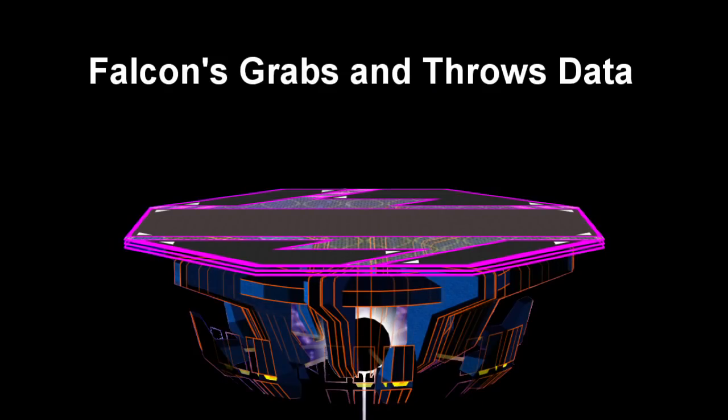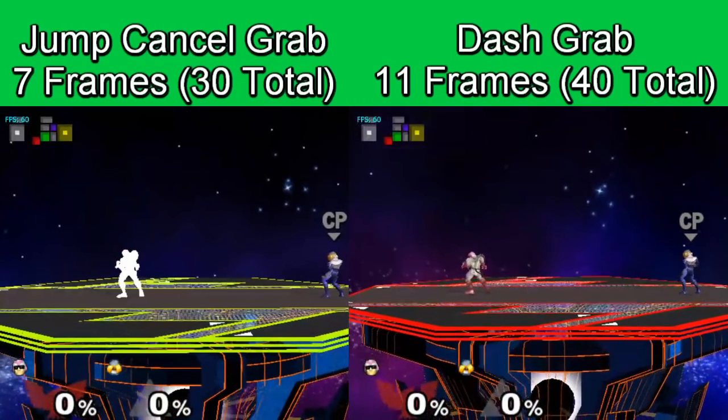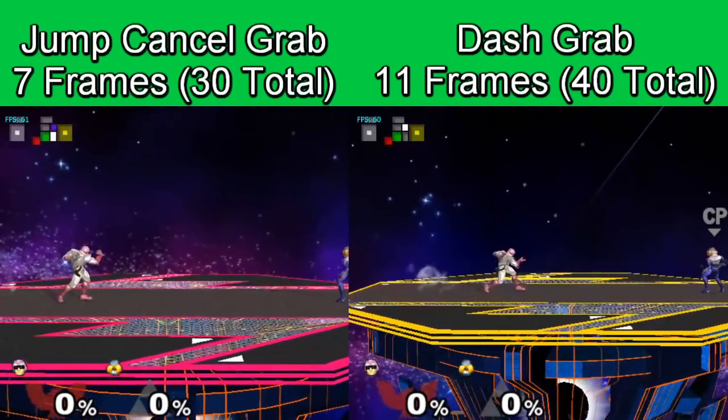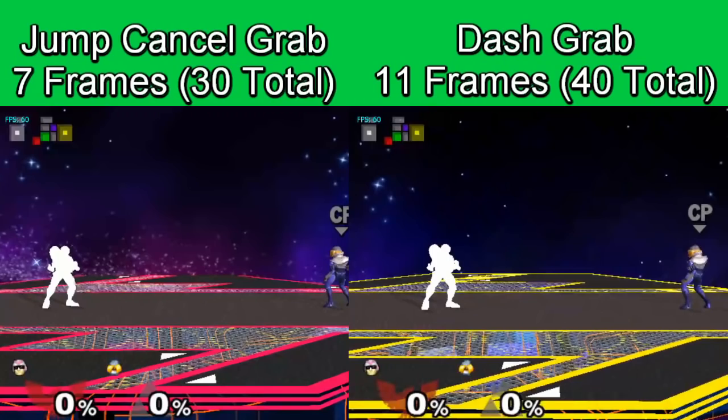We'll begin by going over some basic information about Falcon's grabs and throws. Falcon should usually jump cancel his grab. This is due to the fact that his dash grab is 4 frames slower on startup and has an extra 10 frames of lag if the grab whiffs.